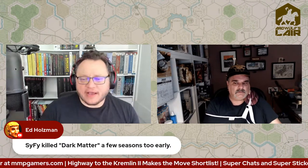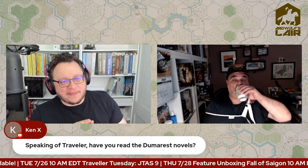That Love, Death & Robots episode is based on a short story by Alastair Reynolds, a Scottish hard sci-fi author that I like a lot. I'm actually reading the first Dumarest novel right now — The Winds of Gath. I don't think it's very good; it's very choppily paced, but you can obviously see the huge impact on the Traveller RPG.